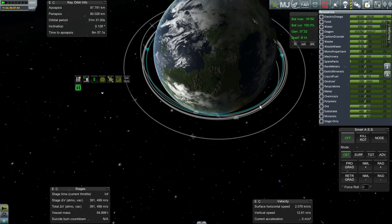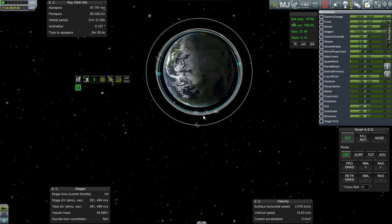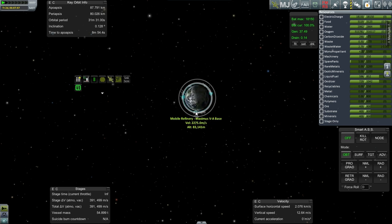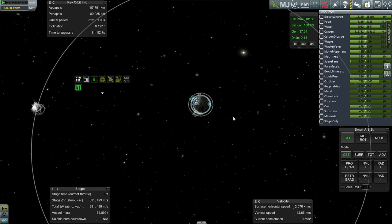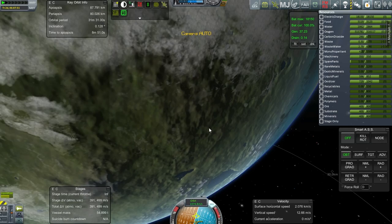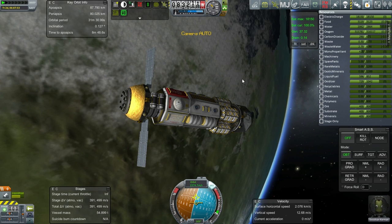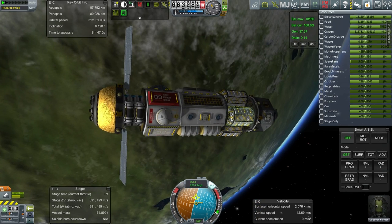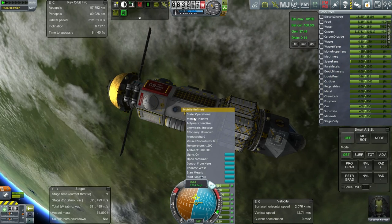There it is. So we could bring the Moo Fuel Depot in. We'll probably boost the mobile refinery out to a higher orbit using its current delta-v, and then rendezvous the Moo Fuel Depot with it in order to refuel it. But before we do that, it would make a lot of sense to transfer Kerbals over here. Right now, we don't have enough Kerbals to run the thing.